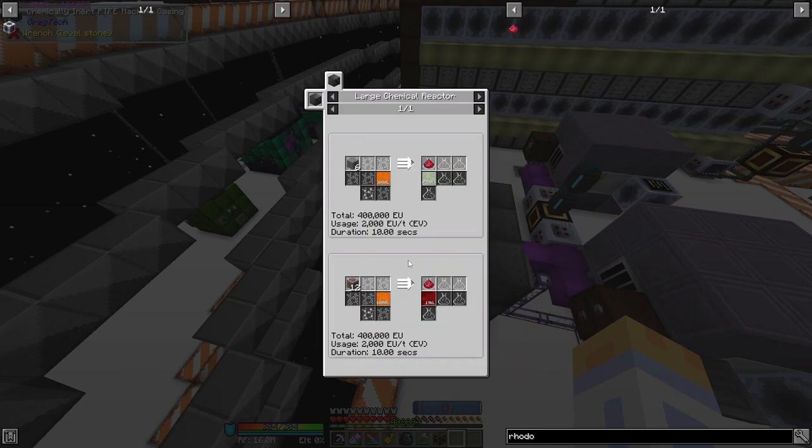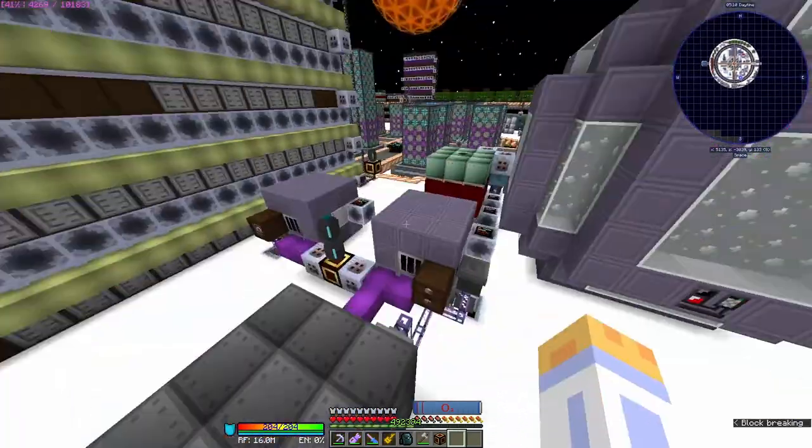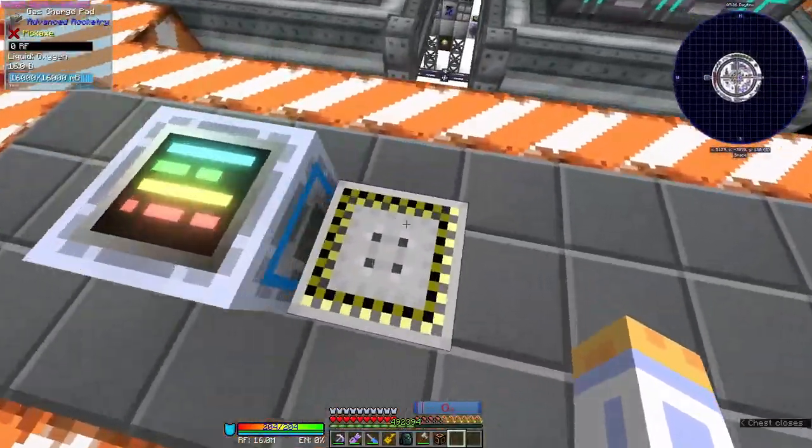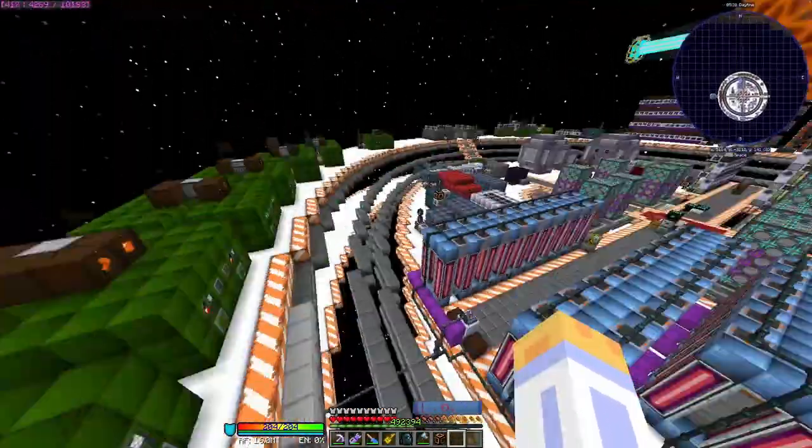That 117k — if you multiply that by 12, that is a lot of redstone ore that has been processed through this one machine. This is where we recharge our air. There's our airtight seal. Let us move into the outer ring of the base.